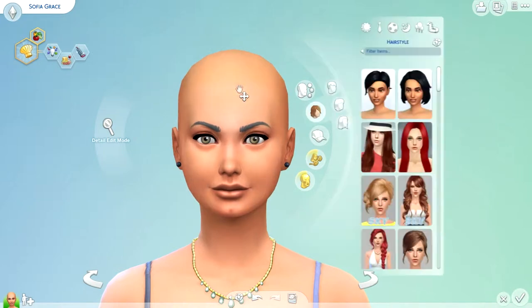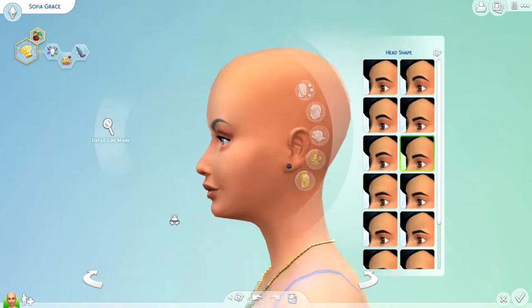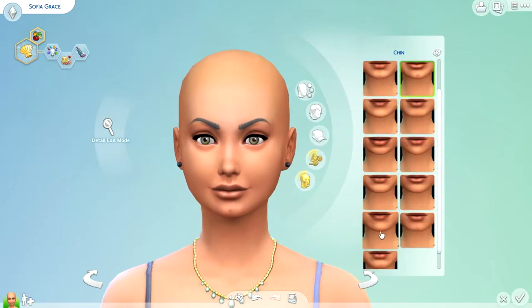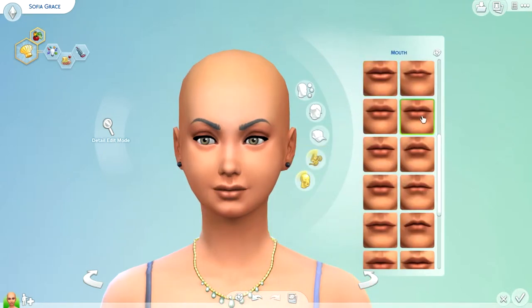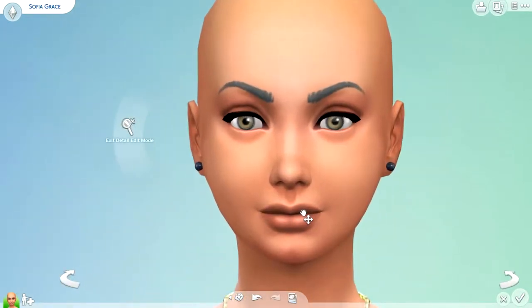Make her bald and just change her forehead. I like how there's so many different selections for foreheads but it's a little bit overwhelming. I find that lately I don't really change much from what The Sims starts out with. I'm just changing her cheeks and her lips — for her lips I want them to be like kissable lips, so those ones work.